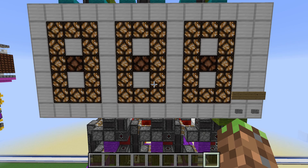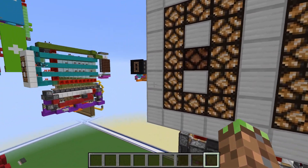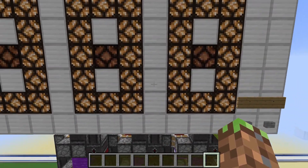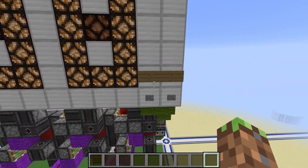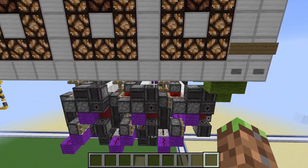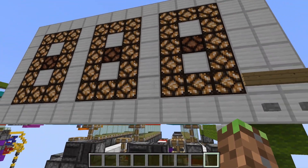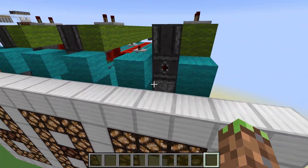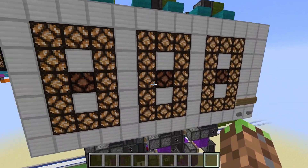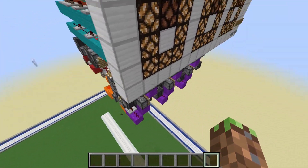In front of me is what I think is the best 7-segment display you can possibly make right now. It's four blocks wide so you can put numbers right next to each other and it looks really nice. You can make it go up and down, add and subtract for each digit by adding an extra input into each module. It's modular - you can copy and paste it as much as you want and make it infinitely long.